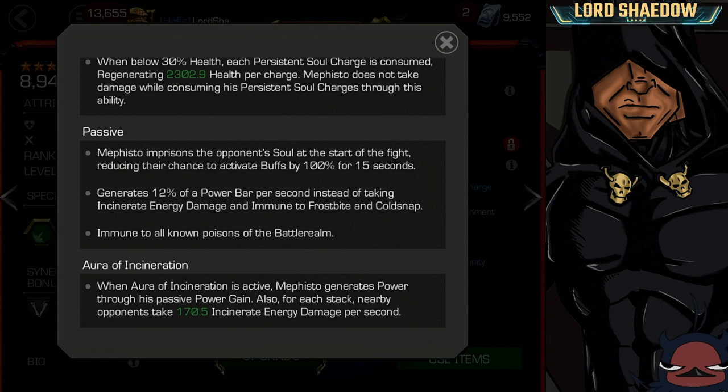He also generates 12% of a bar of power per second instead of taking incinerate or energy damage. So if he goes into a situation where he's going to take incinerate damage, he's going to be gaining power instead. He's also immune to frostbite and cold snap.